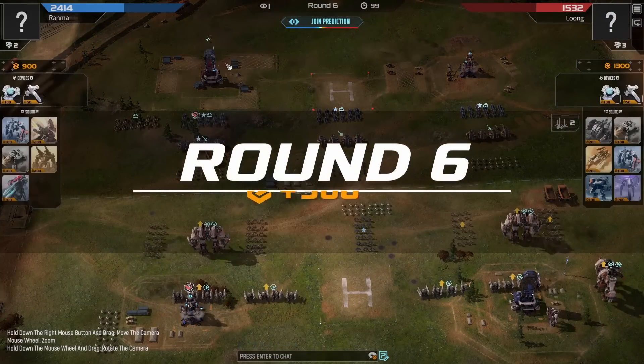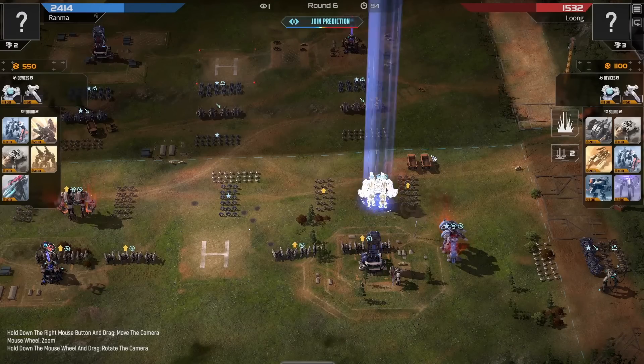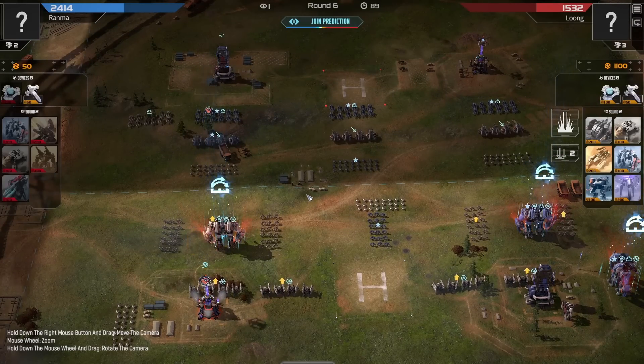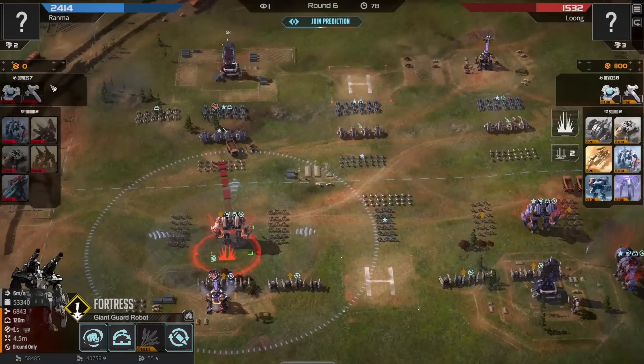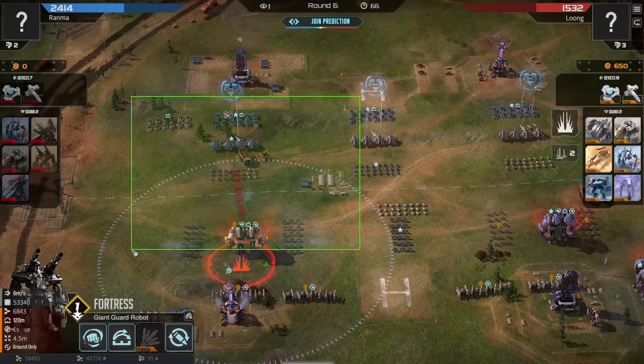That's a huge amount of damage on Long. Ranma suffered many rounds of little cuts, but now he's actually able to start pushing his opponent back. Wow, an extended range on the Overlords as well. Unfortunately this Overlord isn't getting an upgrade, meaning that orbital Javelin will kill it. Without this Fortress upgraded, this Javelin will collapse this flank - there is not enough here to deal with that.